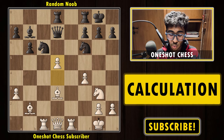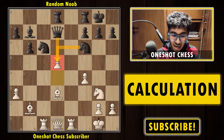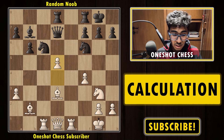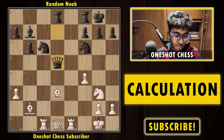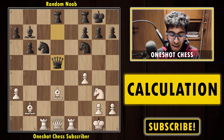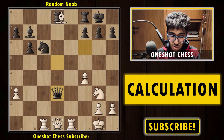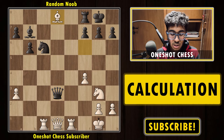After d5, black has two ways of recapturing: with the knight and with the queen. First, let's discuss what happens if queen into d5 — it's simply a bad move because of bishop f6. If black tries to capture the bishop, white can happily capture the rook and is already an exchange up. So black has to capture the bishop back.